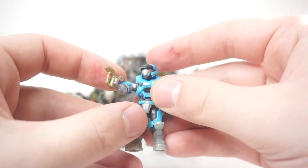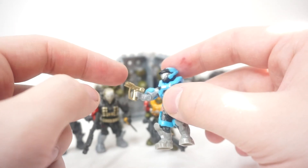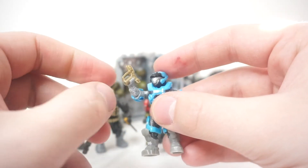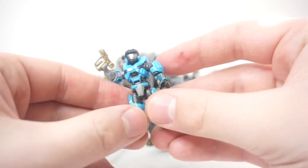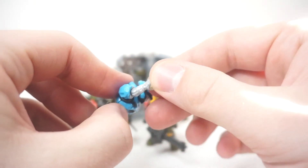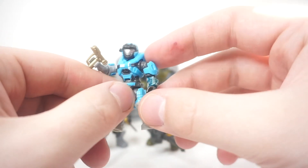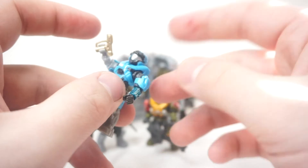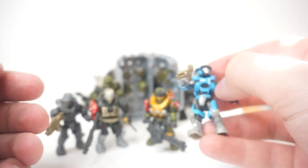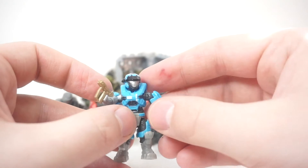First up we have Kat — the re-release version from one of the single-carded anniversary figure packs. She came with a gold gun which isn't that cool, so I need a replacement. They gave her a sculpted robot arm with a swivel, and she's got really nice paint details with white markings on the chest and all the good armor bits. Just like with all the other figures you can replace the armor with other female character armor.